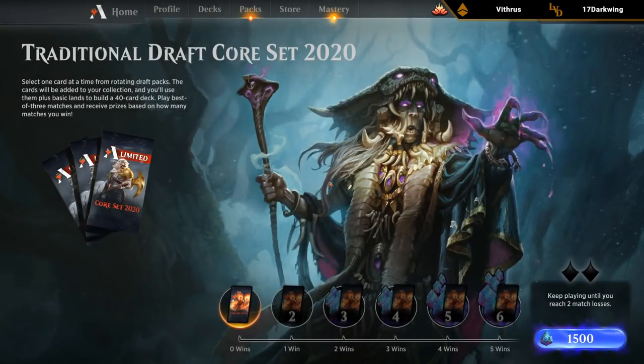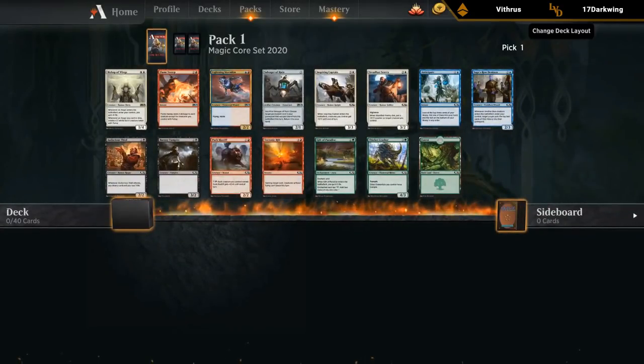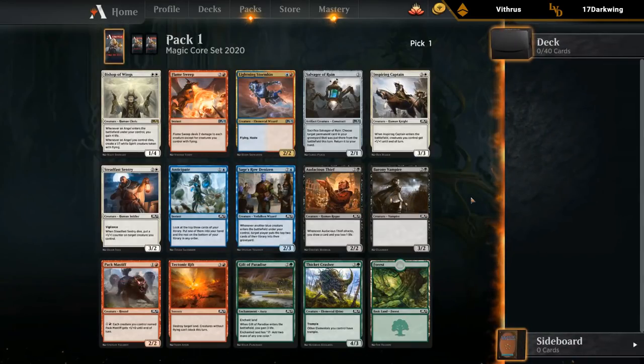We'll go with a traditional Core Set 2020 draft. Alright, pack one, pick one — what do we have?